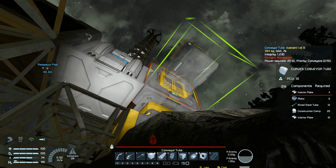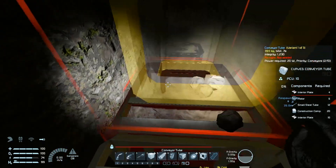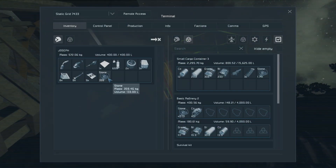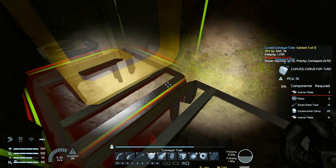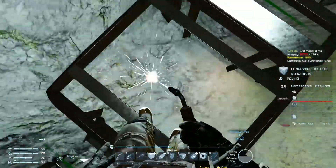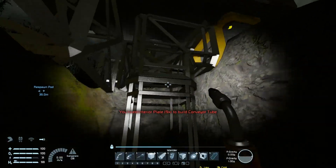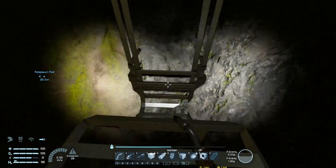I keep collecting stone and it's getting in my head. Stones, go away. For our conveyor we need interior plates, three construction components — so 80 total construction components and 20 more. Then 44 plus whatever's in there — I forget already. It was 12. We need a lot — let's do 50 then 100 to make sense. Assembler offline, refinery online.